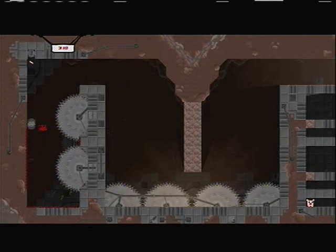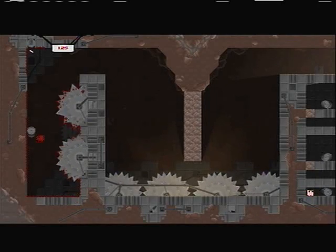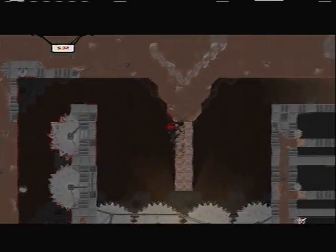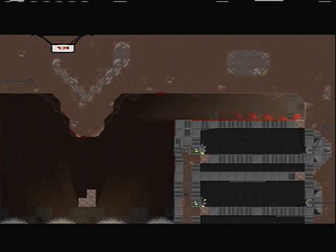So you see there's a bandage right there just by the saw — the game designer's laughing his ass off while I'm trying to collect that. The other thing is the bandages: you need a lot of them to unlock characters. I think the first unlockable character you get is at 10 bandages. Bandages, even on World 1, are pretty tricky to get.